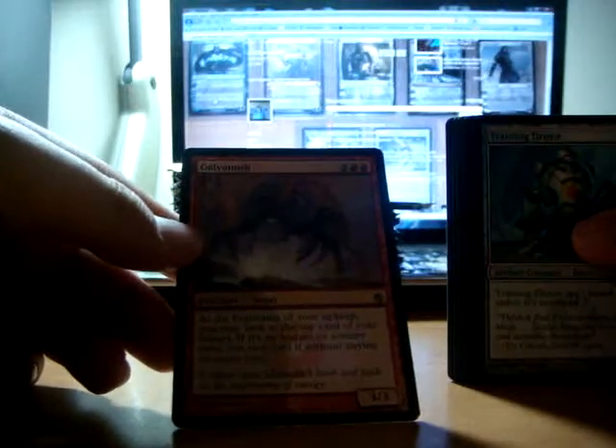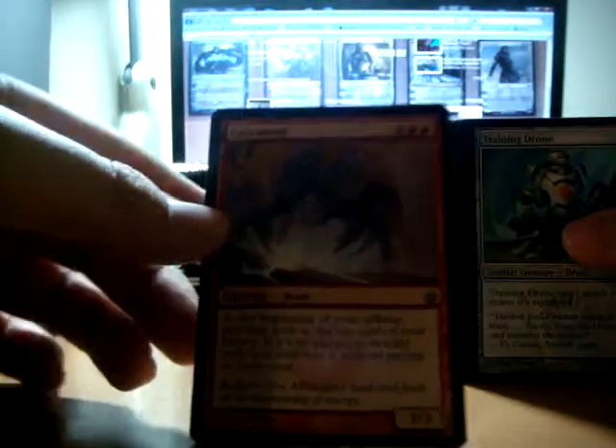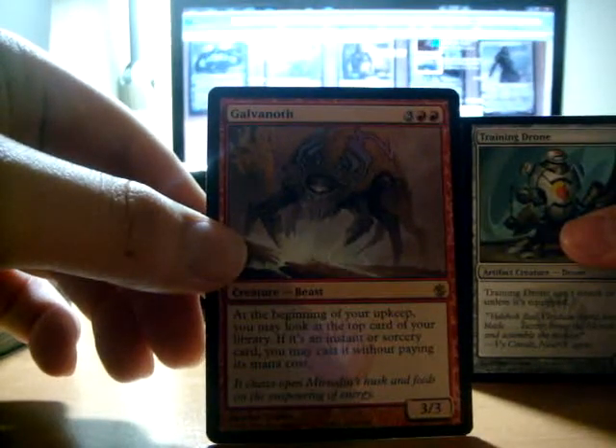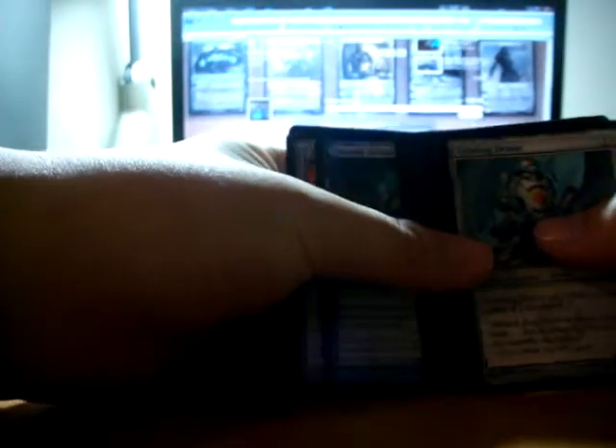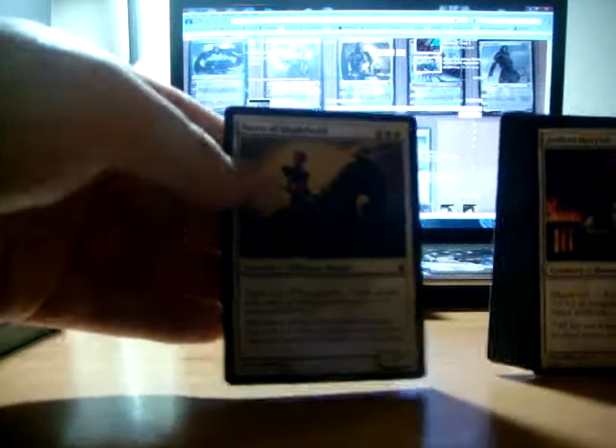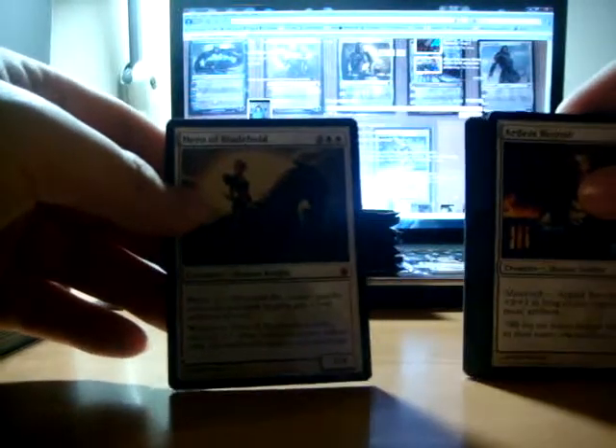Galvanoth — at your upkeep, you may look at the top card of your library. If it's an instant or sorcery card, you may cast it without paying its mana cost. Hero of Bladehold. Sweet.